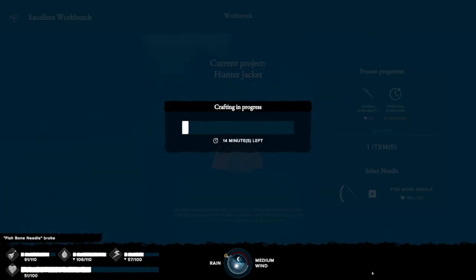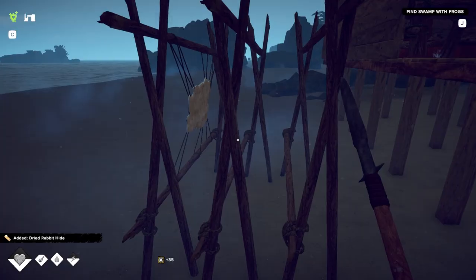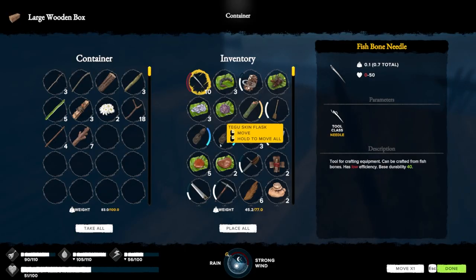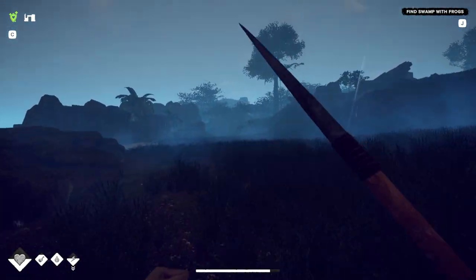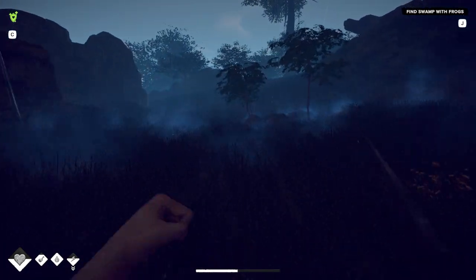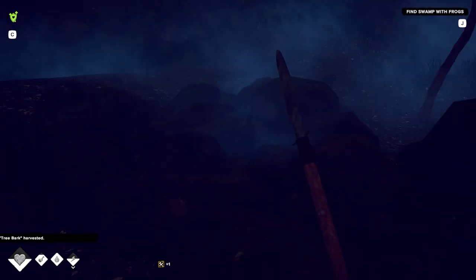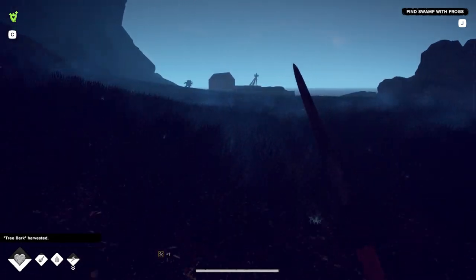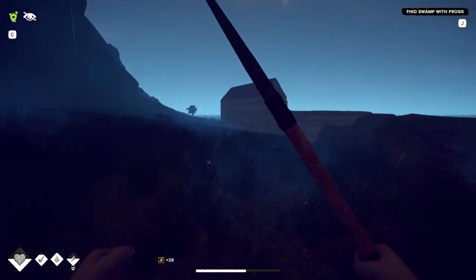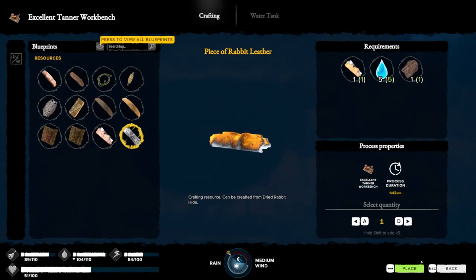One more, one more. Now those are finished. Now I need some more tree bark — I can get that right here. I am running out of tree bark. I don't use it very often, but I need it for the hides.